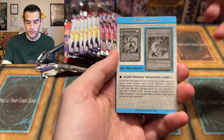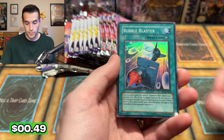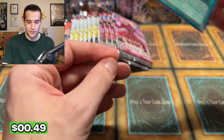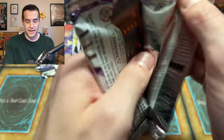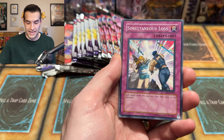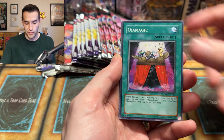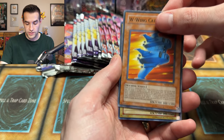Can we get something crazy? Elemental Hero Flame Wingman I think is a rare in here. We have Bubble Man, Bubble Blaster — there it is, Bubble Blaster again. Another blast of the bubbles. Elemental Energy — can you give us something crazy? A pack we rarely get to open. It's Cyber Lightning, Simultaneous Loss, Incinerator, Oja Magic, Dark Deal, W Wing Catapult, and a Queen's Knight. What is up with all these Knights?